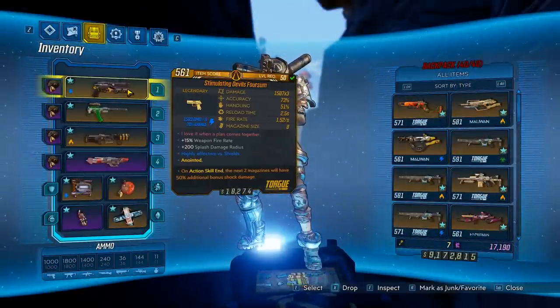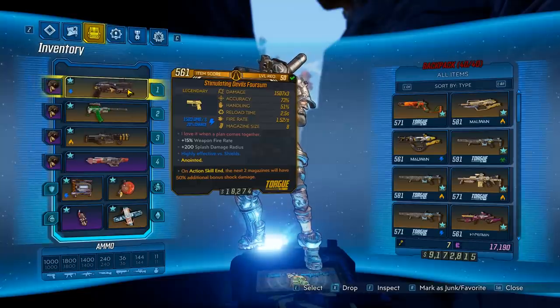To get this gun, you'll want to farm the Psycho Billies over at Ambermyer. Now, there's going to be four enemies named Billy you can kill, and the one you'll want to farm is the Billy whose name ends in Y.